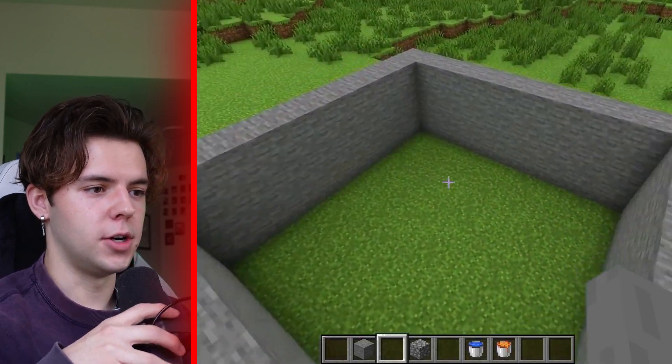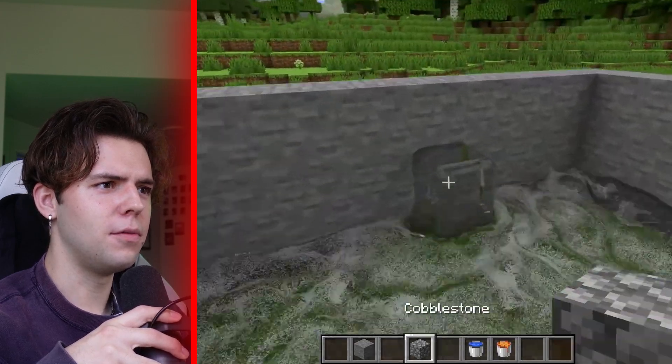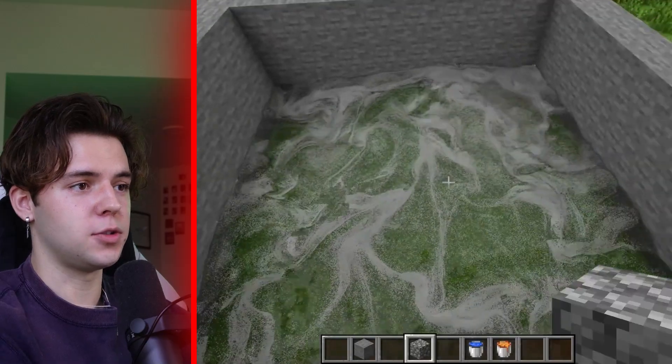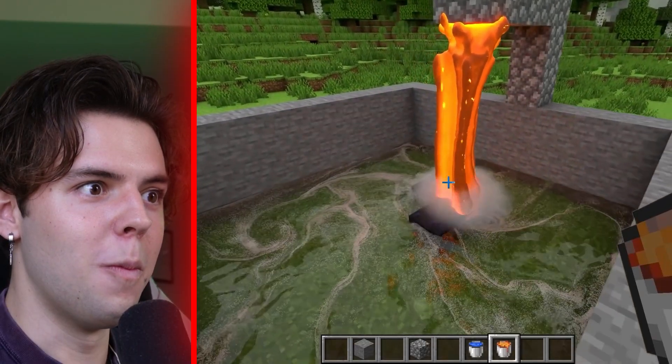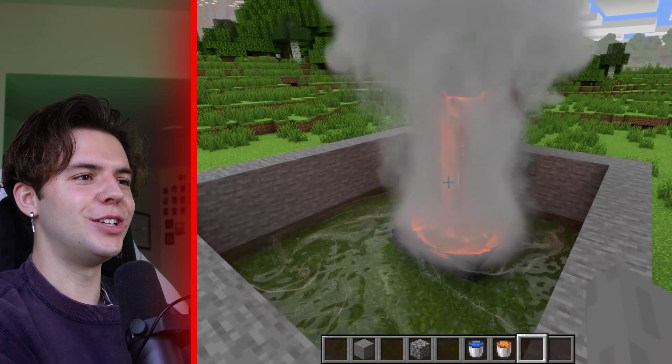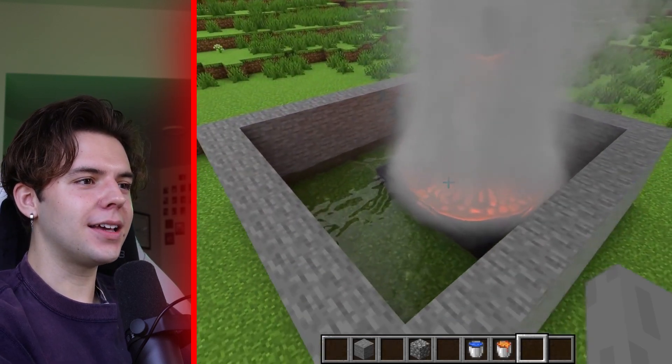These are just gonna keep getting crazier and crazier. We got water and he has a lava bucket. The water is still there even though he took away the water source. What if you accidentally place a water bucket? Where does all the water go? It seems almost actually impossible to play a real game of Minecraft in the realistic version. We got cobblestone going over - the steam! The obsidian looks the exact same though. Still pretty cool.